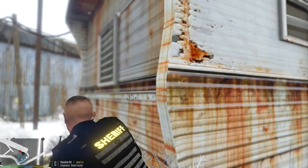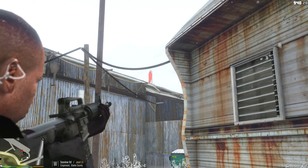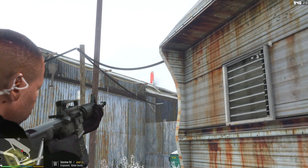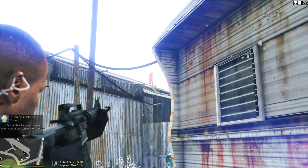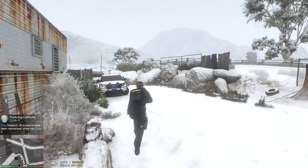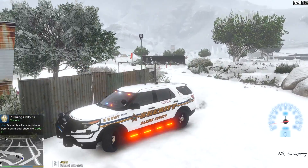Let's come around this way. Where is he? I hit him! Come on. We got him — we are finally code 4. Wow, what a crazy shootout. Didn't expect to see gangs out here.